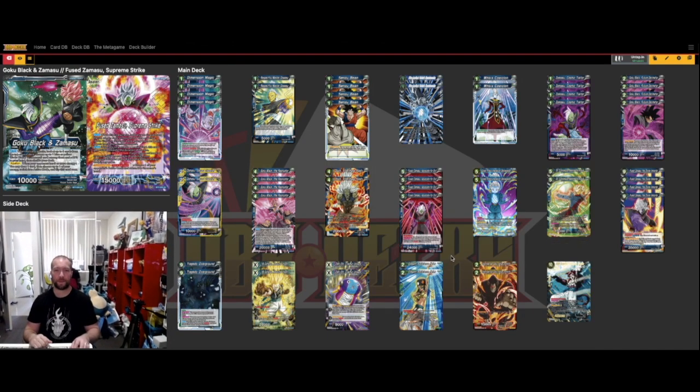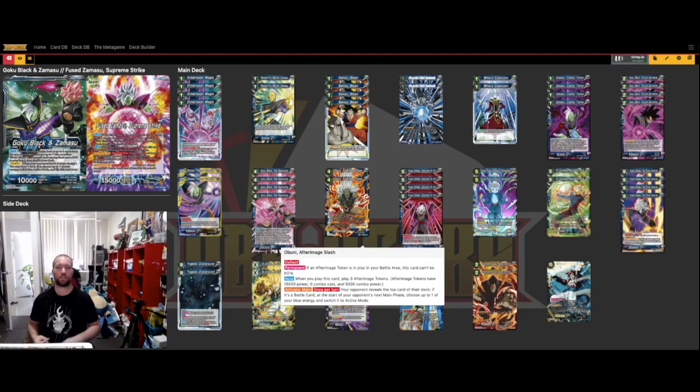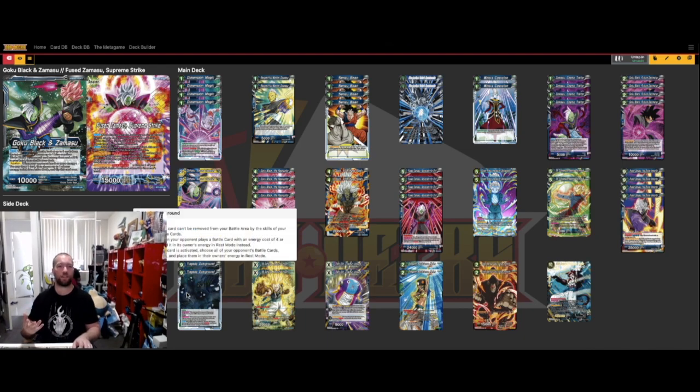A couple of utility cards: Boonie After a Miss Slash — in a blue deck where you have a lot of energy to spare, why wouldn't you run this? He comes out for four with deflect, as a 20k body plus three 15k bodies, and you can use his activate main to untap and draw. This is generally a finishing-turn play if you can't get them to eight energy — Tragedy Overground is good to have out even if it's not going to trigger your leader skill, just because they can't play cards.